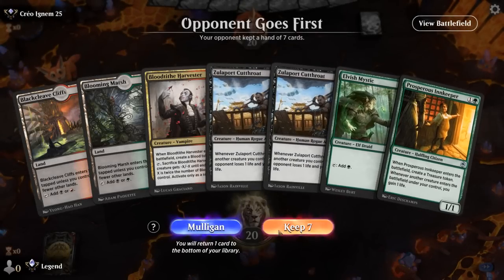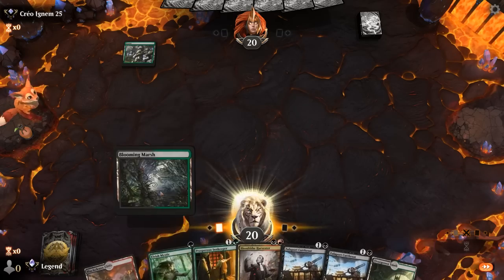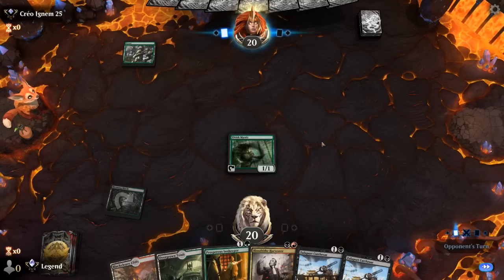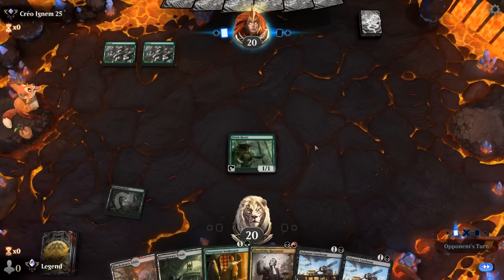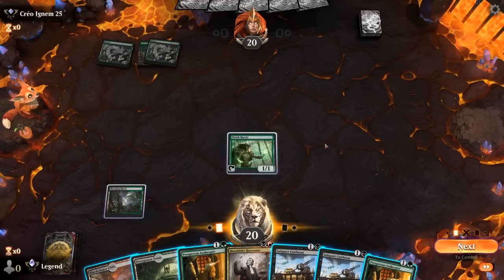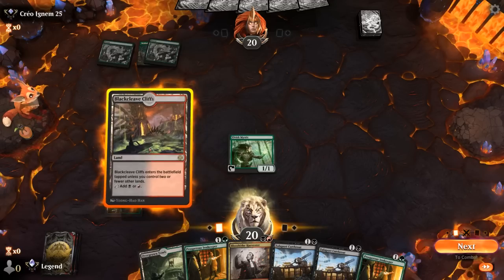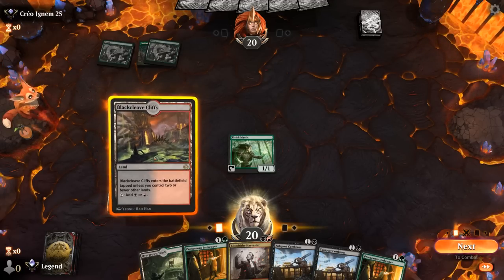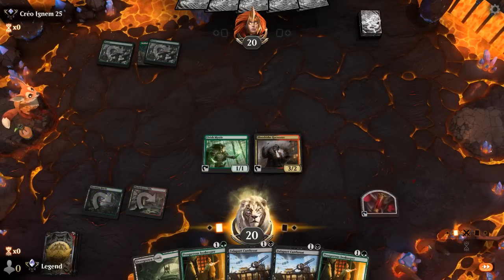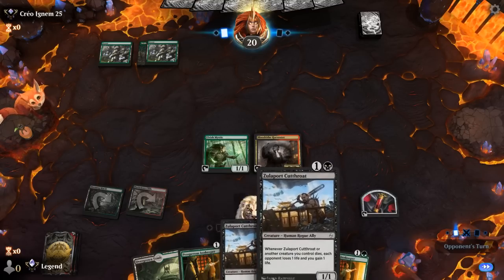We're on the draw, hand seems fine. Turn one Elf, turn two could even go Innkeeper into another 2-drop. We might want to save the treasure — looks like Mono Green Devotion. Turn two Haven. Against the Devotion deck we want to apply pressure since the late game is quite scary. Elvish Mystic isn't that well-suited for the matchup, so we may discard a card to the Blood token rather than attacking, since we need to find sacrifice effects to combine with Cutthroat.